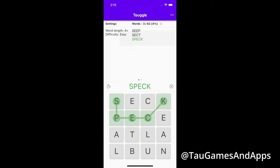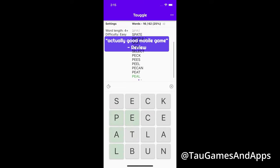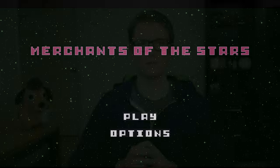Games are notoriously hard to complete. I've published one game before, Toggle, a word game written in Flutter, so I'm pretty confident I can complete another one. With this in mind, I'm creating Merchants of the Stars, a space cargo game inspired by Harbormaster. This video is its first devlog.